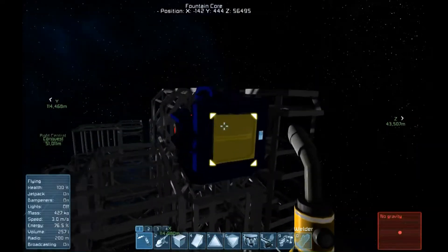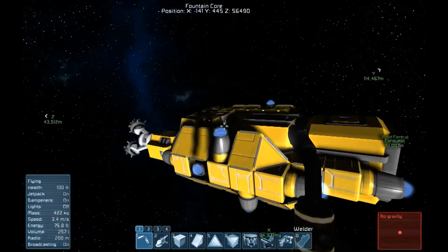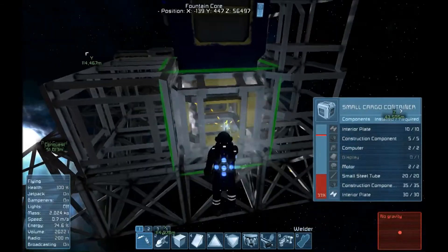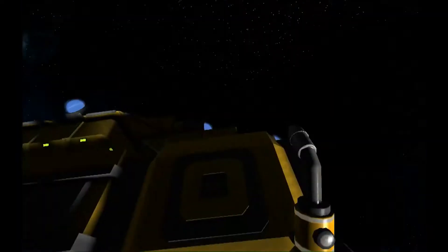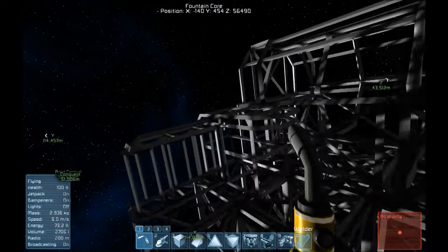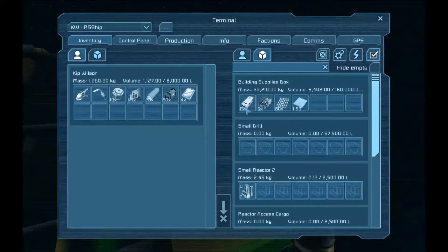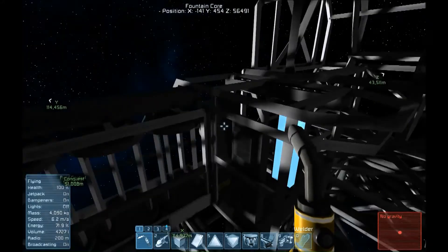I've pulled some uranium from the ship's reactors and got it powered up. Now we have the very first steps of our functioning station. I'm going to finish putting together the cargo container — we want a place to store all the ore we just mined. Then I'm going to get the med bay built up, because without the med bay I won't be able to respawn at this base and I'll have to start out with a new spawn ship. So I want to make sure that if I die, I can come back and respawn here.